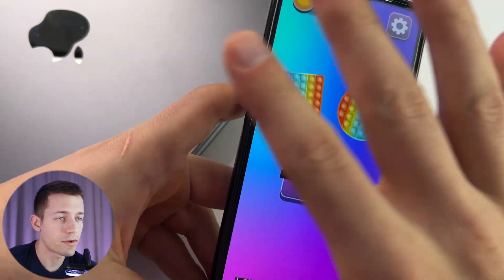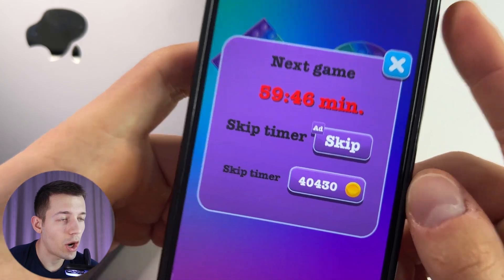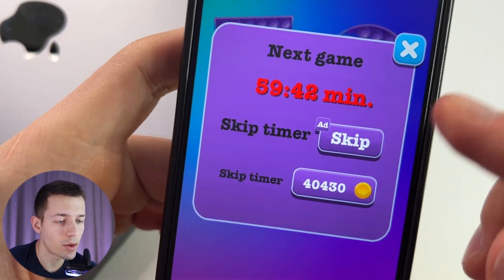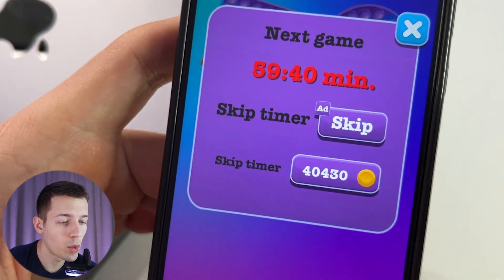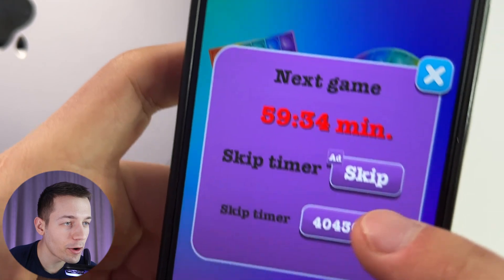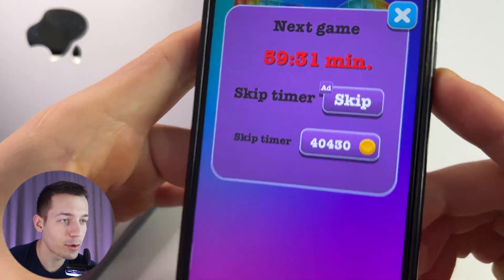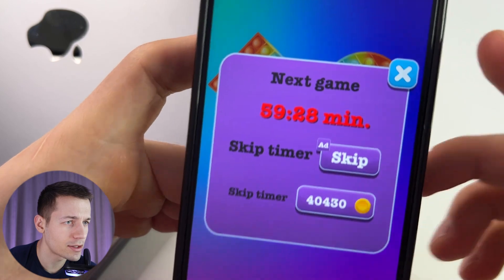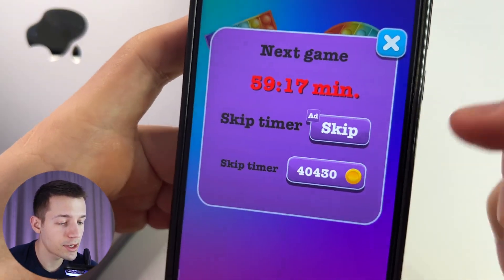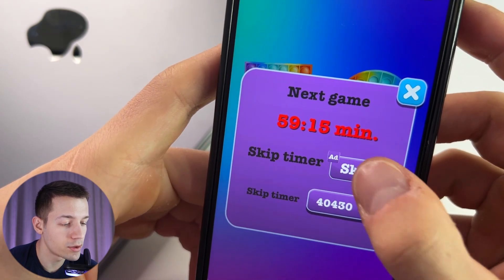I passed five levels and my earnings are blocked. To unblock it and continue earning, you have to either wait one hour or watch one PopHit ad, or pay almost all the coins. Paying coins is illogical and waiting one hour is not a good idea either, so let's unblock by using the ad.